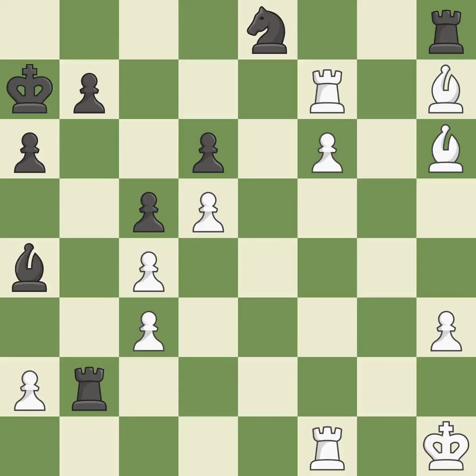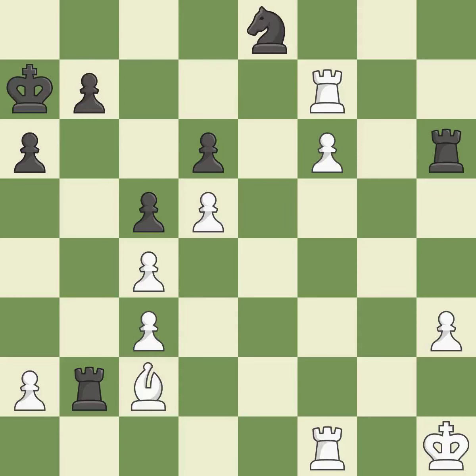This blocks the attack on a bishop that could have been captured. This threatens to take an open file with a rook — excellent. This secures a pawn — ideal. There were worse moves but also something much better — an inaccuracy. This defends a pawn that was under attack and had no defenders — ideal. This is the only move that works — a great move. This captures a vulnerable pawn — best.